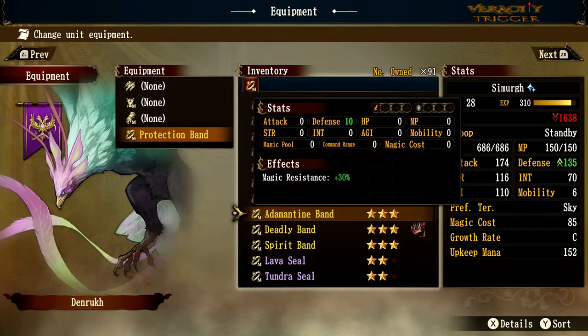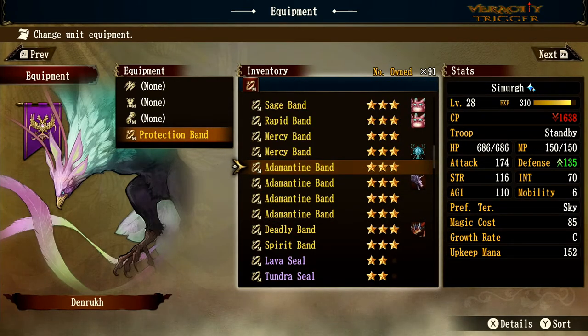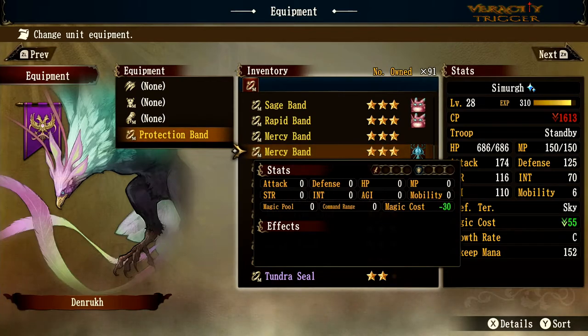Adamantine Band is one of my favorites — defense plus 10 and magic resist of 30%. It gives you defense and magic resistance, making it one of the best defensive pieces of gear you can get for a monster in the game. Mercy Band gives magic cost minus 30% — put this on an elemental along with the right hat and the elemental literally costs zero to field. I'm not joking.